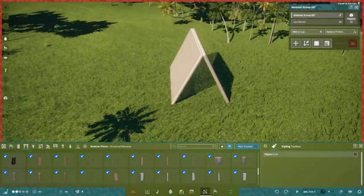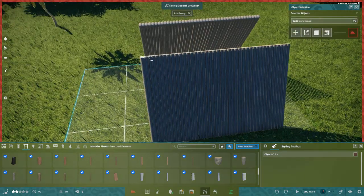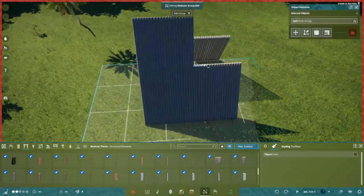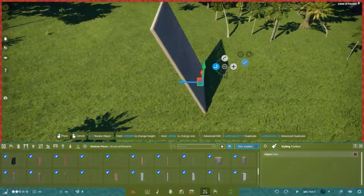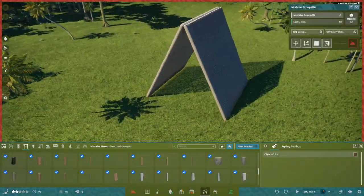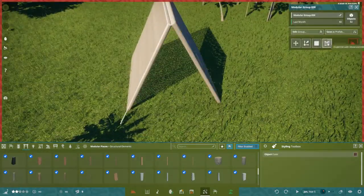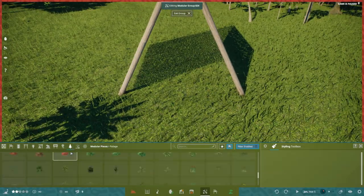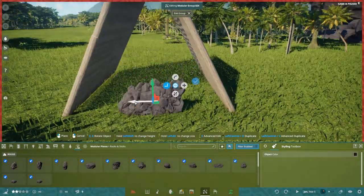One thing that is good about this game is that it is very similar in controls to Planet Zoo and Planet Coaster, so we're not far from having the same sort of building mechanics — except for one thing, as you can see on the screen here: scaling. We can scale a lot of the pieces, so we don't have to use as many pieces to build whatever we feel like building, which is an awesome thing.